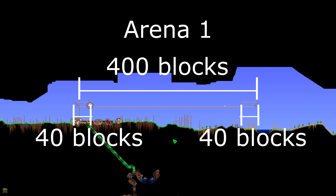This is your first option for an arena. It's a 400 block long platform that has two stair-shaped extensions, each using 20 blocks on either side of it. The stair-shaped extensions each have a 40 block long platform that goes back to the original platform.